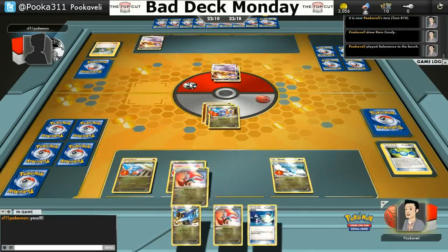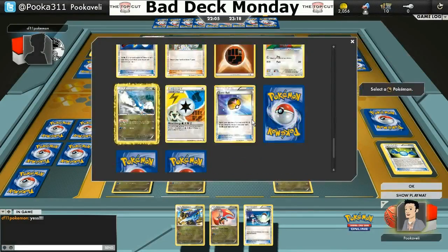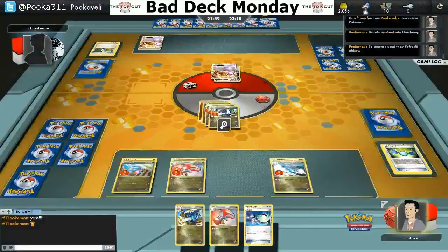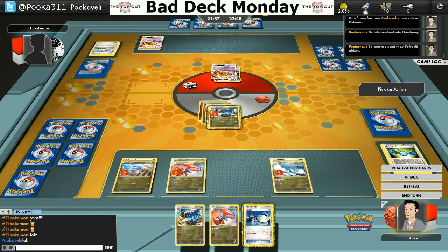Here I had a weird decision — I could have Rare Candied into a Garchomp. But this is Bad Deck Monday, so I decided to Rare Candy into Salamence instead. He's got nine cards, so I'm going to use Scornful Storm and force him to discard five cards. Now normally against Ho-Oh this is not a bright idea because they could just discard their Ho-Ohs. But since I've already seen him discard two Ho-Ohs, I know I'm going to force him to discard a lot of good stuff. This is probably my way to come back.